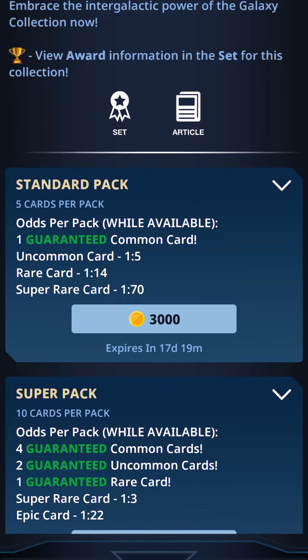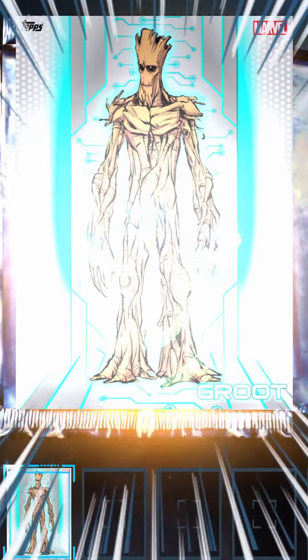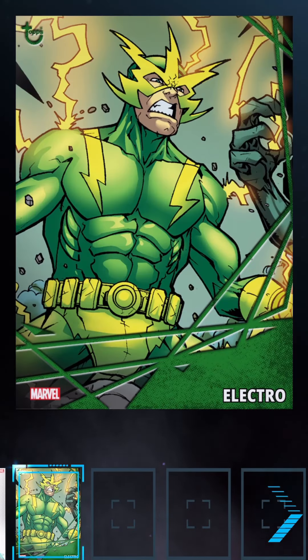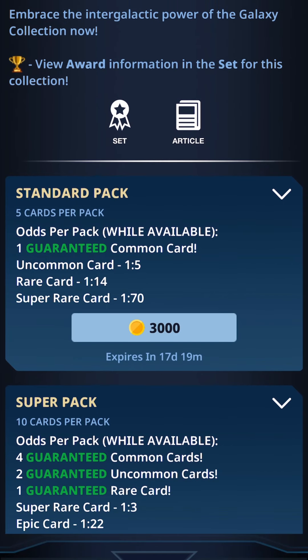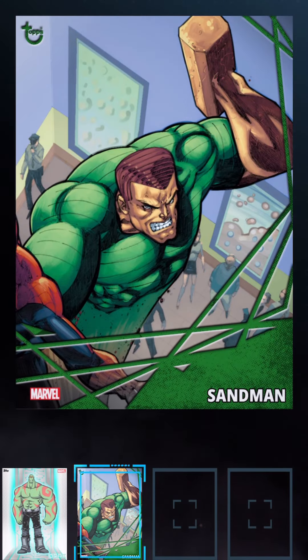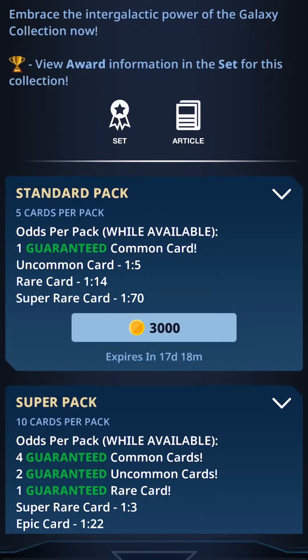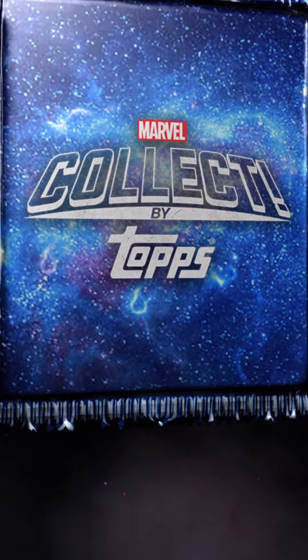Another one — I think we're six for six on those Drax cards. And there's a Groot! Finally, a different one. Nothing else there though. That's another Drax, man. We went to Groot for one pack and now we're back to the Drax. Back to the Drax — you get it.